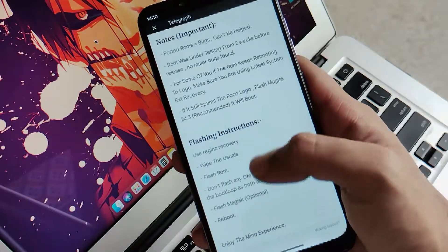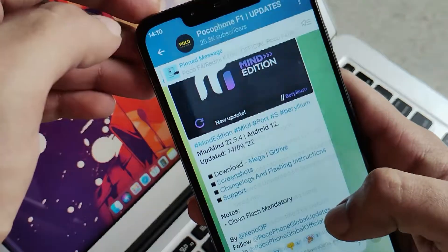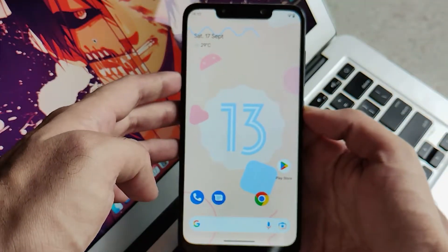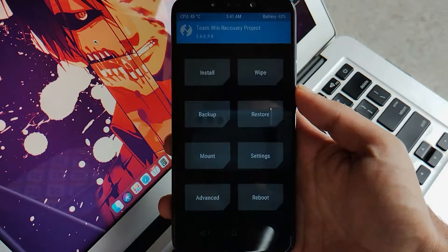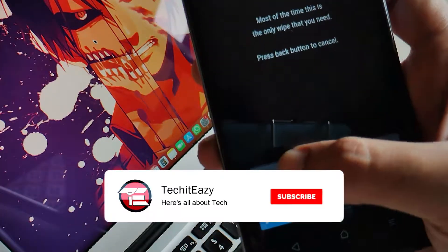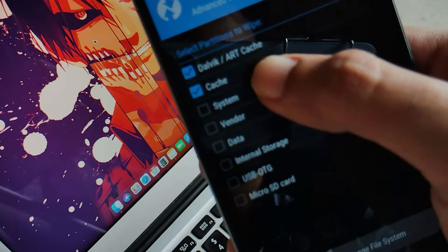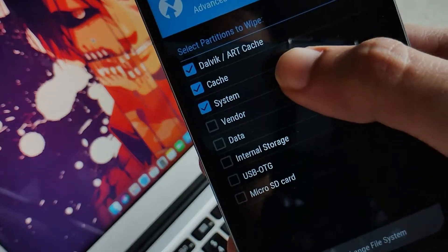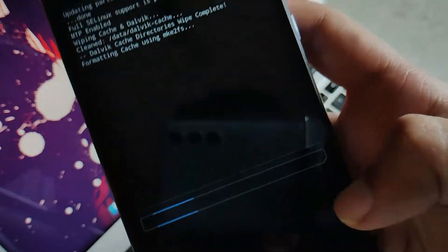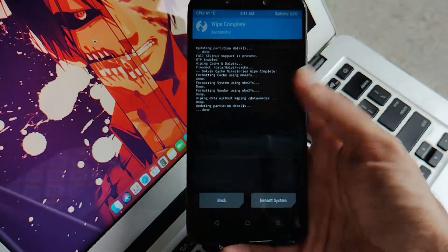Once you've had a close look at the flashing instructions and the changelog, let's go further. Now let's boot into the recovery of the device and do the main stuff. First, click on Wipe and wipe all the partitions you usually do — that is Dalvik cache, system, vendor, and data. Make sure you don't wipe internal storage as usual. Your partitions have been wiped successfully.